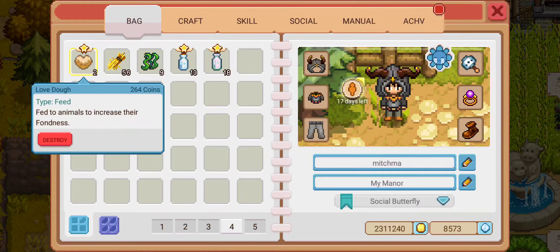The reason being is because the only reason why you want to increase fondness for an animal is if you want to sell the animal itself. However, the produce that the animal makes — the milk, the wool, the eggs and so on — are highly more valuable than selling the actual animal.